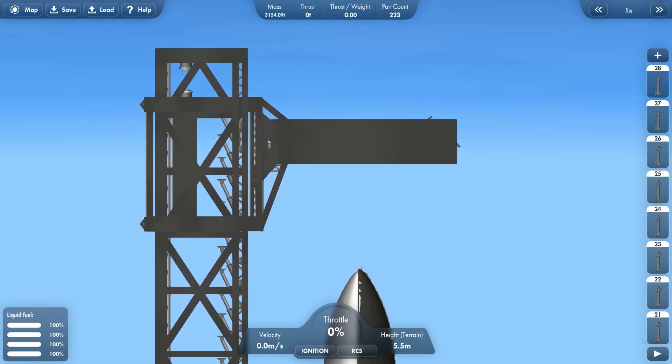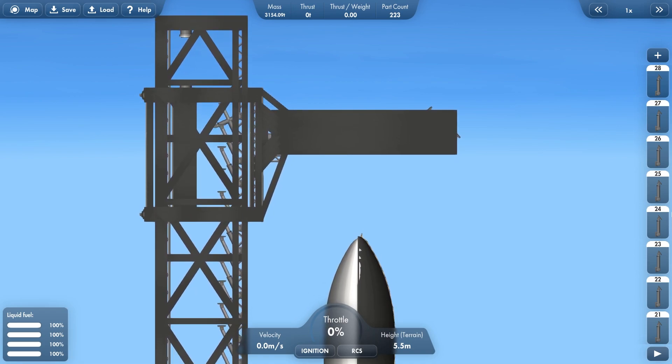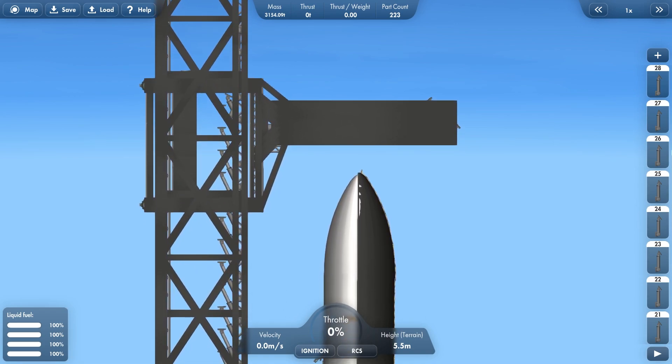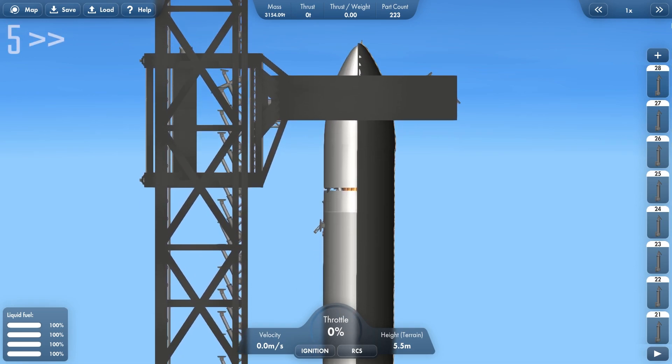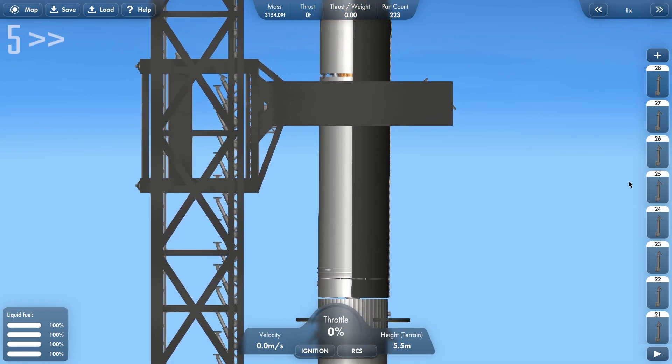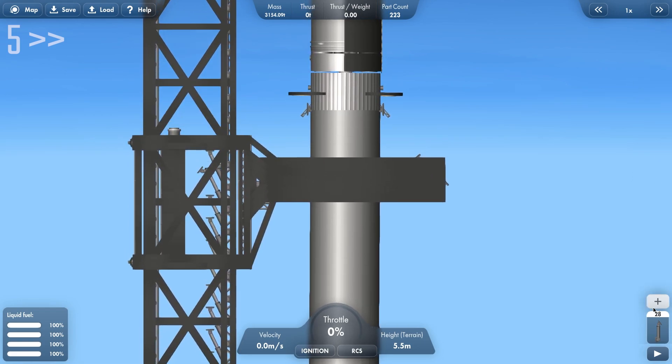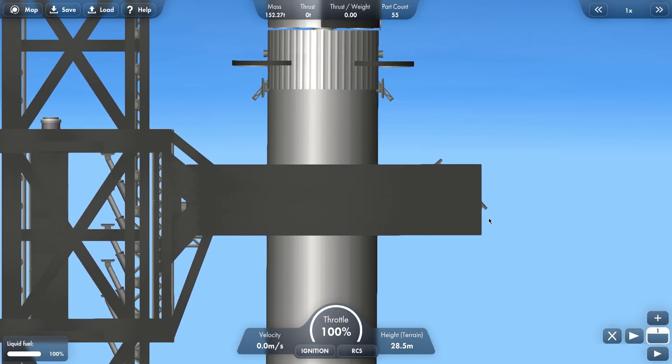Without the view, both Starship and Super Heavy are light enough to lift with a tower arm — not in real life obviously, but just in the game. Because in real life they would mount Super Heavy and then put Starship on top of that, like in the hundreds and hundreds of videos you've probably seen of Starship stacking, making a single 120-meter tall rocket that we all know and love, that is Starship.